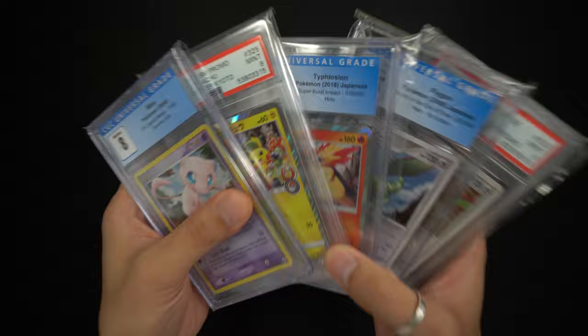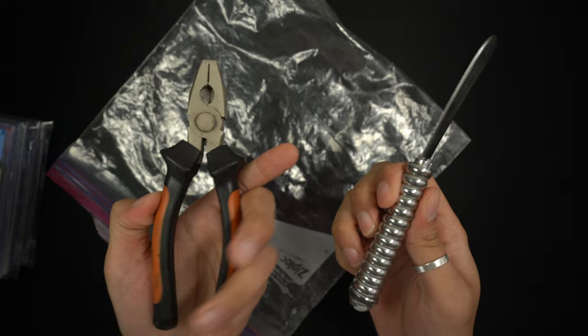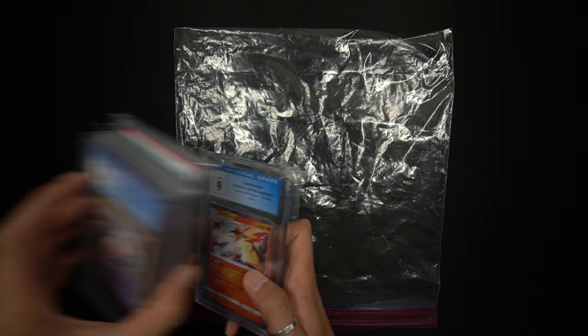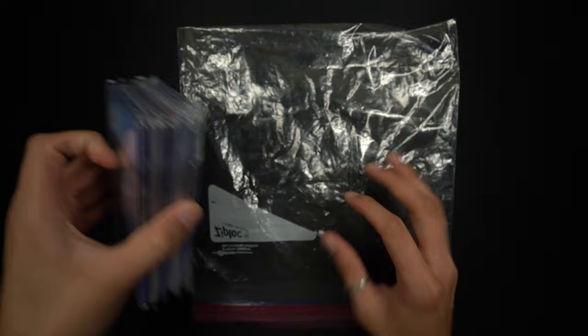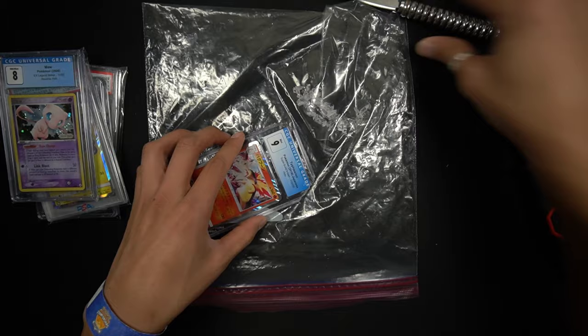I've never cracked any slabs before so this is my first time ever doing this — I'm very nervous, but if I mess up, it is what it is. I brought some supplies: a plastic bag for the shards, a cutter, and a butter knife. As a note from future Sam: I actually attended Day 1 of regionals already and unfortunately got no signatures. I also bought new pliers since the original tools didn't work out.